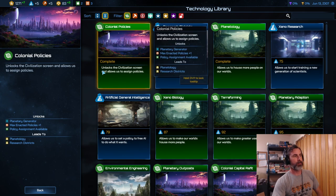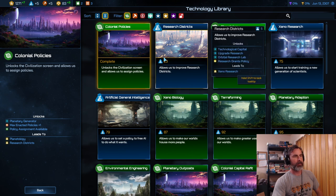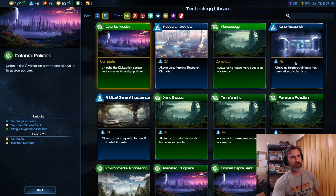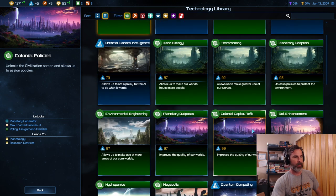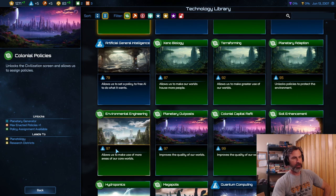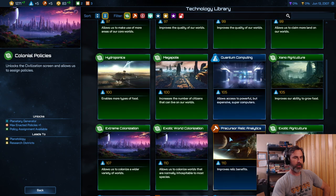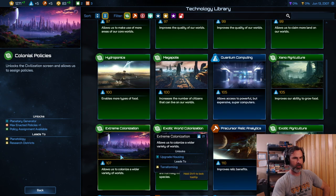You'll notice here it'll tell us 'complete' for the ones we've finished. These are currently sorted by cost — how many beakers it takes to research the technology. It slowly progresses over time and occasionally some will share costs: 97, 97, 99, 99 — advancing by twos occasionally. Then you see 105, 107 — getting pretty discrete on the research ranges.